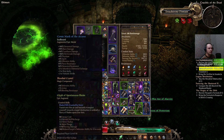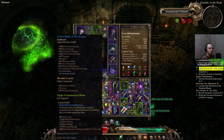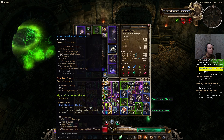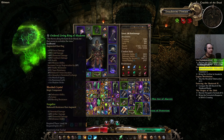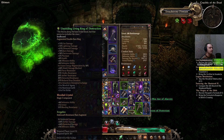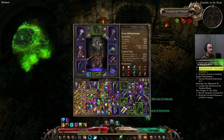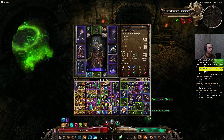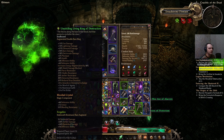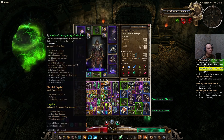Another item you can get basically for free is the Mark of Arcane Valor from the Coven faction — it gives elemental damage and Iskander's Elemental Exchange. Speaking of Iskander's Elemental Exchange, you can get plus-three to it from Living Rings depending on what affixes you roll — those Living Rings are a great way to go for this build. I also use a Bloody Gem component on all my jewelry for more defensive ability and armor value.